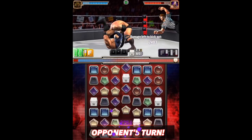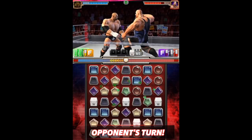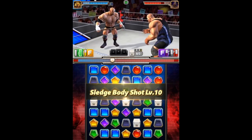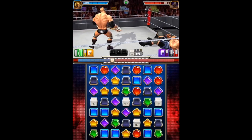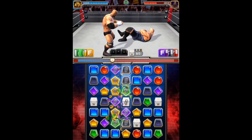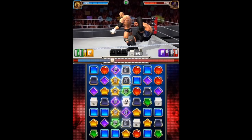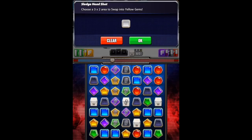We'll wait for Big Show to kick out of this pin. Then we'll do the random two by six area into reinforced gems move — the Sledgehammer Shot. Glad they added this into the game because the sledgehammer is such a big part of Triple H's career. We got it in a good spot and we're going to swap a three by two area into yellow gems. That's going to set it up right there.